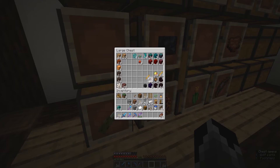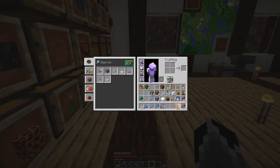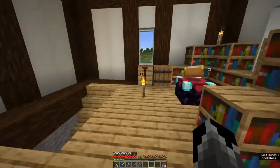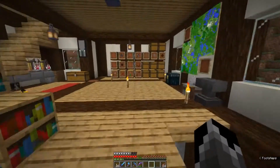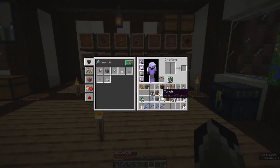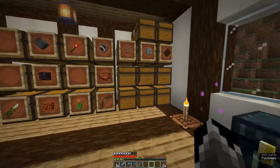We get some blaze rods — I just need six. Turn blaze rods into blaze powder, and blaze powder plus Ender Pearls gives us the Eye of Ender. We now have 12 of these, which could potentially be enough to get to the End Portal, though it won't necessarily be enough to open it. Today we'll just worry about getting there.